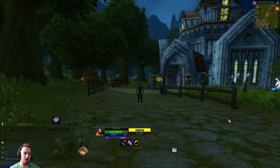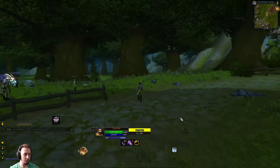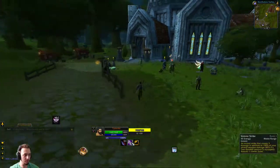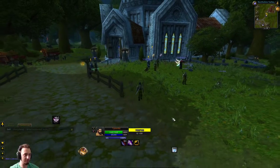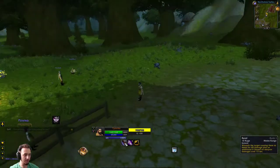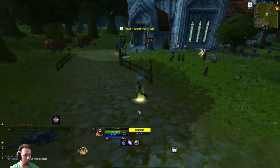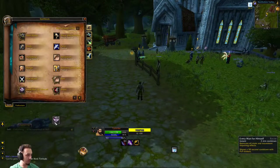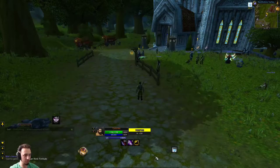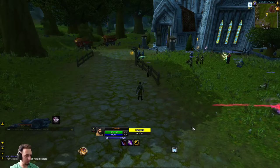Welcome to Project Ascension, a custom server for World of Warcraft. We're doing a challenge today with draft mode, which gives you random abilities every time you level up — you get a couple different cards to pick from. We started with Rend, Sinister Strike, Earth Shock, and Power of Fortitude. We went Human just because I like their starting area, even though I'm usually a Horde guy.